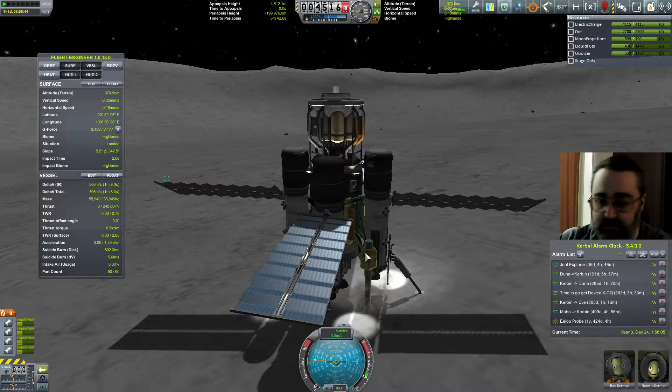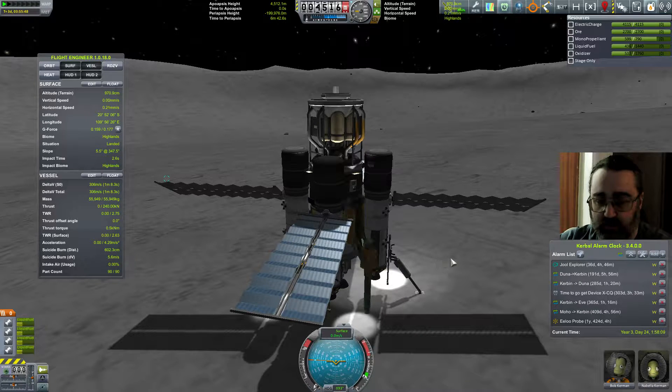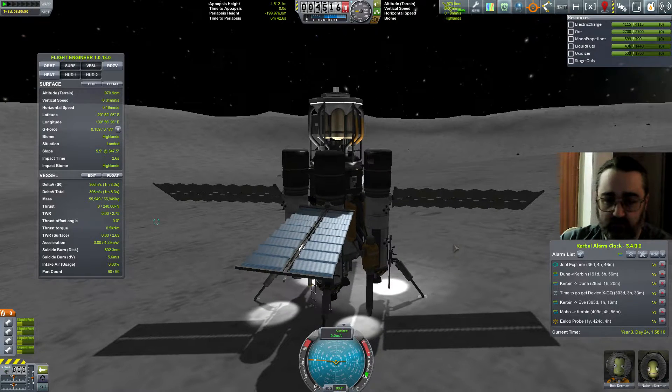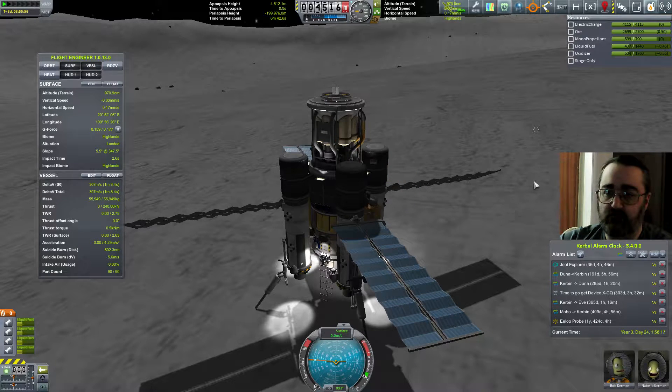I'm now totally full up on that, so I can hit Action Group 4 to stop drilling, and 2 to retract the drills. Now what I want to do is use the ISRU to create fuel.